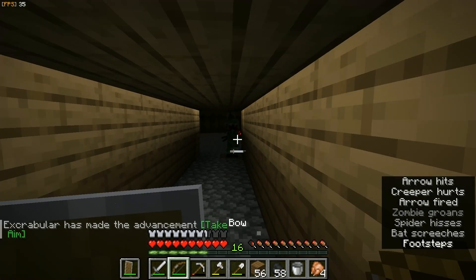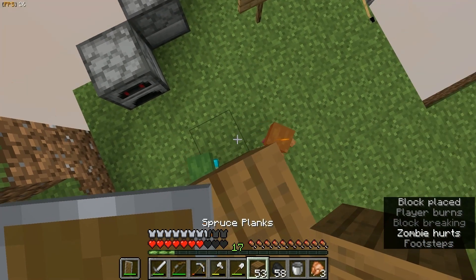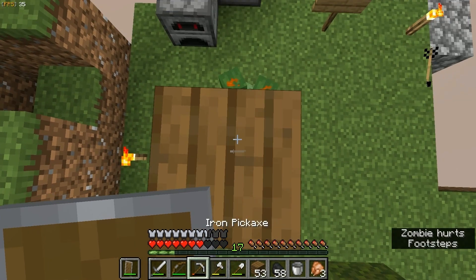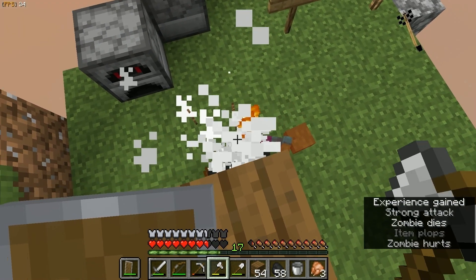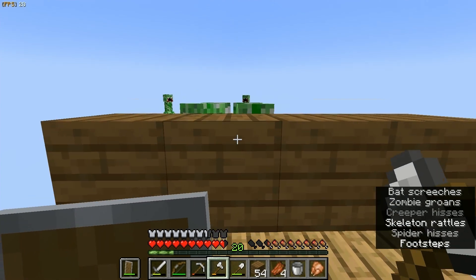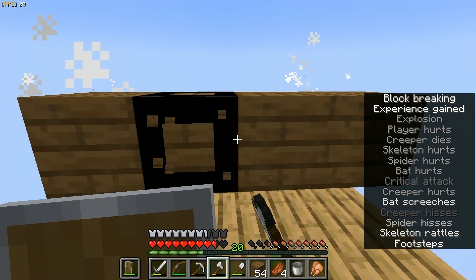My mob farm was working overtime — there were loads of mobs in there, including 3 baby zombies that caught fire and then attacked me, catching me on fire. I almost died to them, but thankfully I built up and managed to kill them. I forgot to light up the roof of my mob farm, and some creepers blew up part of it because they spawned and wouldn't despawn in the sun.